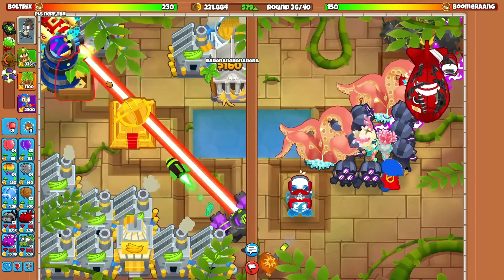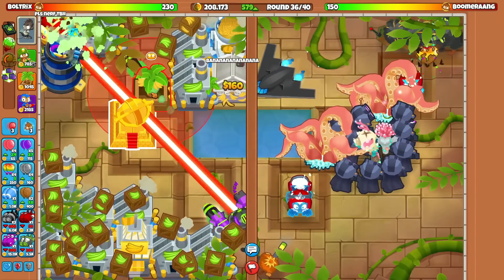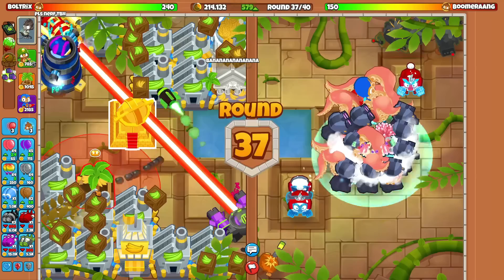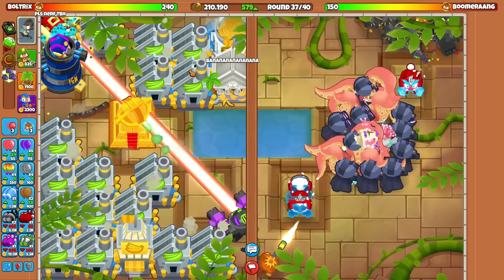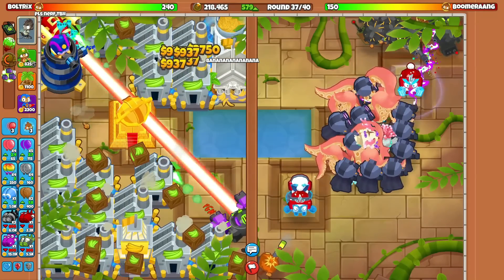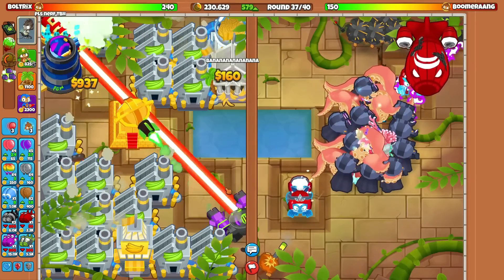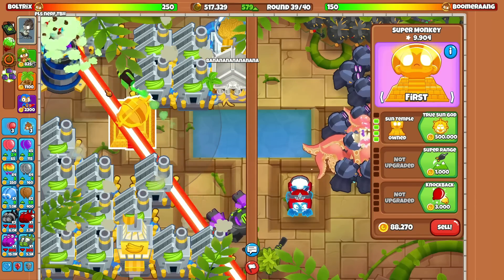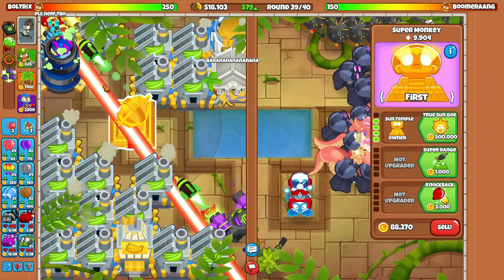Oh my god, look at how much that sacrificed — I knew it was going to be a lot but I didn't expect that much. Since we've got that temple near these farms, the farms are actually a little bit cheaper, which is super nice. Let's get these back on the map. We can't put one right here because the temple is in the way, but it's round 37 and he still has the perfect 150 life count. This game should be going past round 40 as long as he doesn't rush us.